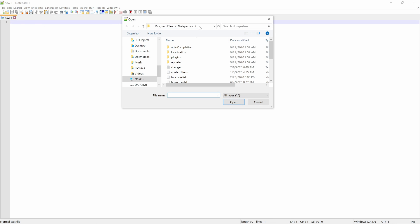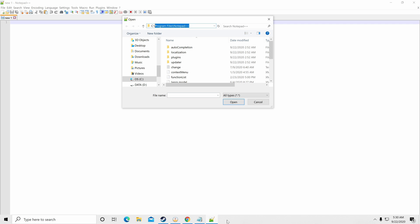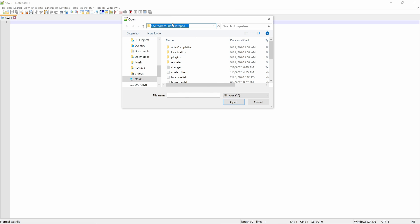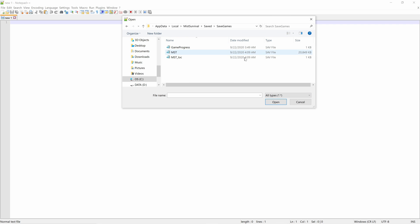This is where you're also going to need to paste in that same address from earlier — Local AppData, MisSurvival, Save Games. So copy this, and after you've copied it you're going to click on the address bar to select it all, get it all blue, then right-click and hit Paste, then hit Enter. It should bring up your save file. This is the file we're going to edit — it's the one that's more than one kilobyte, several megabytes.